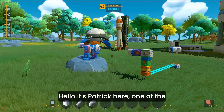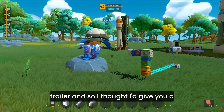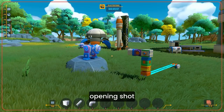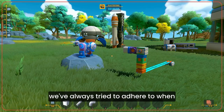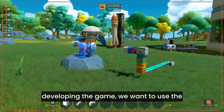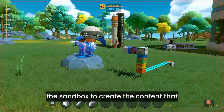Hello, it's Patrick here, one of the developers on Plasma. A few people were asking about the trailer, so I thought I'd give you a quick peek into how we set up the opening shot. It's important to notice that everything in this shot was set up with in-game tools — that's one of the philosophies we've always tried to adhere to when developing the game. We want to use the tools available to players in the sandbox to create the content that we provide.